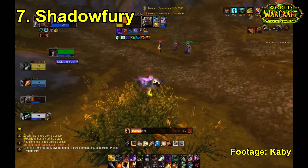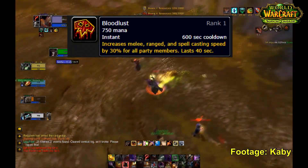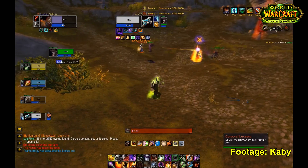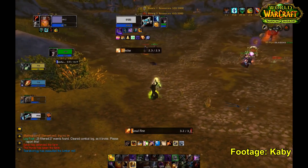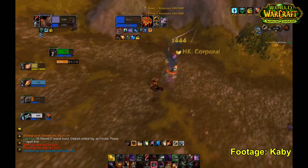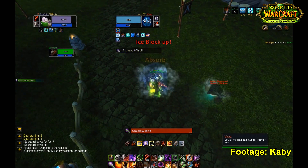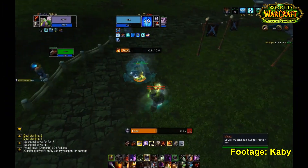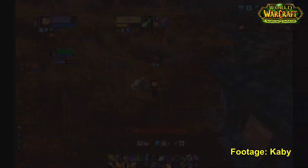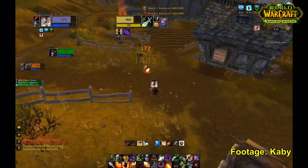Next we have Shadowfury, another iconic Warlock spell — especially if you think back to old Cobrak Mists of Pandaria destruction Warlock PvP videos where he would mass-stun enemies to gain a bit of distance. It's similar to Dragon's Breath, but since Shadowfury is a ranged area effect, it's probably much easier to pull off. Back in the Burning Crusade, this spell was the last talent in the destruction tree and was used after a long-cast DPS spell chained into multiple instant-cast spells — Soul Fire into Conflagration and other instants, then straight into Shadowfury to execute enemies and keep them pinned down while you unload all your DPS abilities.